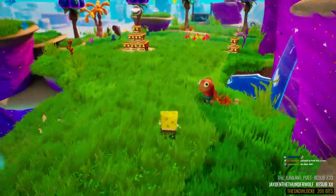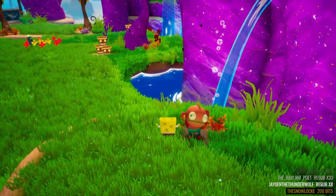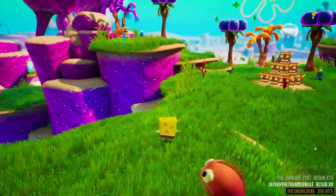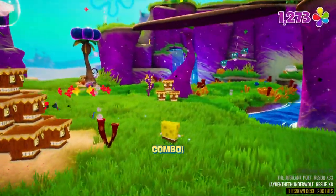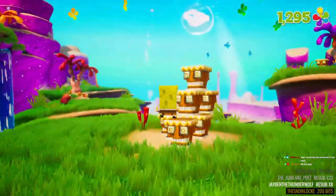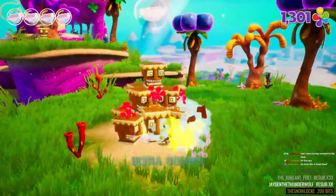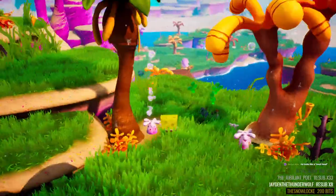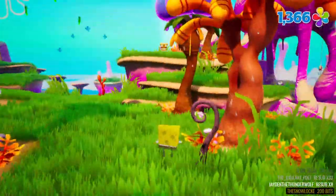That robot does not look good. At least they go down pretty easily if I get the first drop on them. Look at that — I already have 1,300 shiny objects. I'm guessing I won't be back collecting these and paying Mr. Krabs to get the other golden spatulas, so that's good.